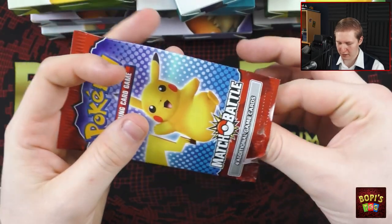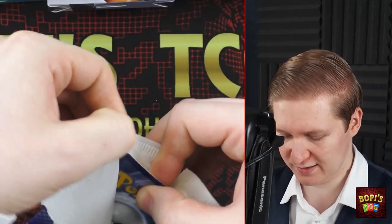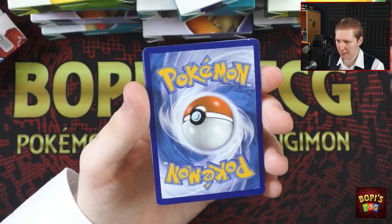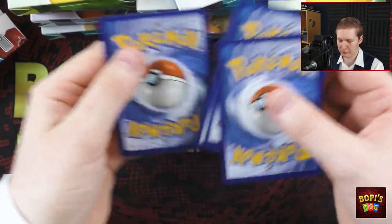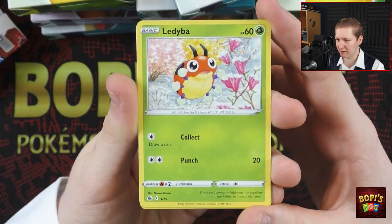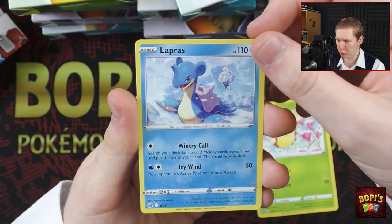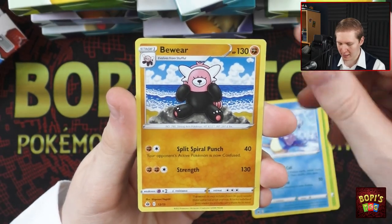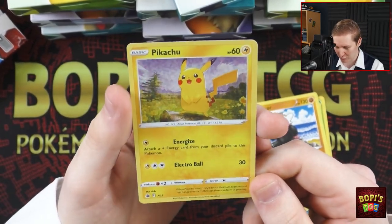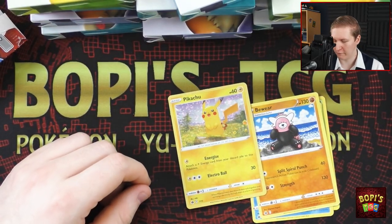I have no clue if there is one holo per pack guaranteed, like with the cards last year or not. But if it is, I reckon it's in the front or the back. First pack — I'm just going to put the front one to the back. We start with Ledibar, the first card. Continuing with Lapras — I know this one is an actual possible holo. We've got Beware. And then... oh! We start off with a holo Pikachu right away. That is wonderful. I know that he is the most sought after and also the most valuable one.